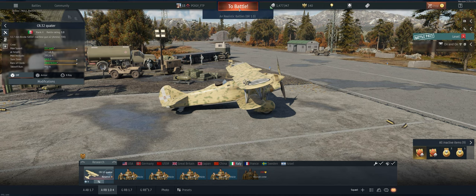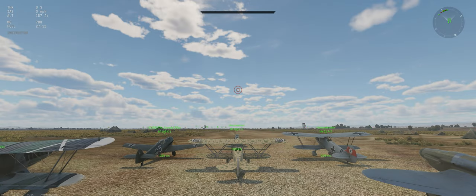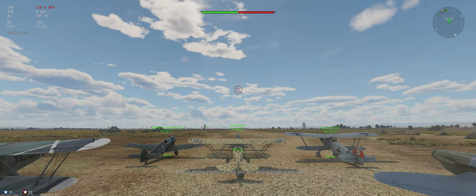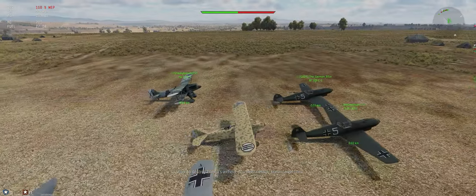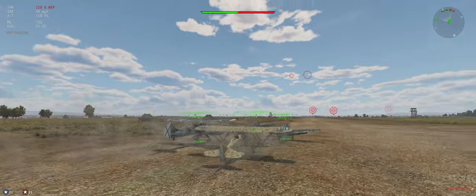Let's take it out and see what we can do. The map is Sicily. We've got our stealth ammo, 700 rounds of 50 cal, 800 meter targeting distance, and minimum fuel load. It's a relatively full game as well — 6v6.